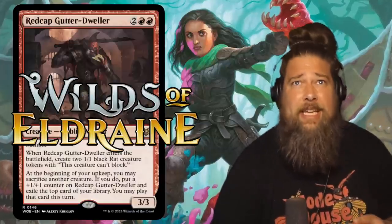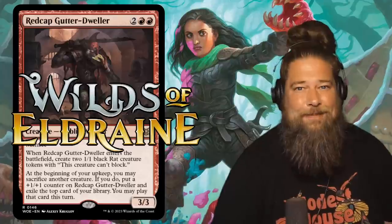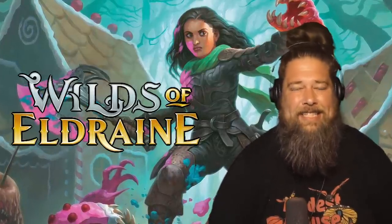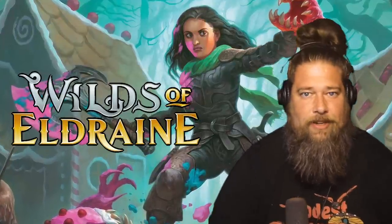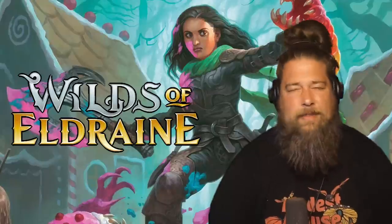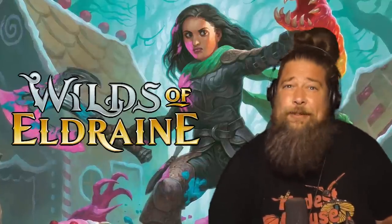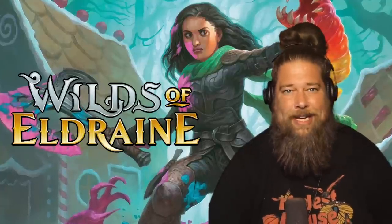So a mouse, an ass, and a cheese-eating goblin walk into a bar. It must be day four of Wilds of Eldraine spoilers. Hello everyone, it's Seth, probably better known as Saffron Olive, and it's time for another daily dose of Wilds of Eldraine spoilers. We've made it to day four of spoiler season, and we have some good stuff today — some stuff that's pretty much guaranteed to be really good in standard, some cool commander cards, and a bunch of just really wonky creature types and interesting stuff, which means we should probably jump right into it and start talking sweet new Wilds of Eldraine cards.